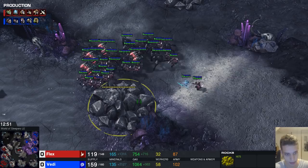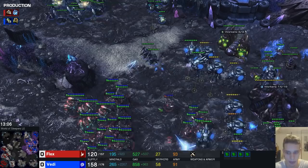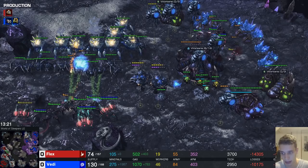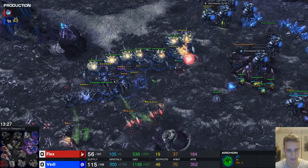Rather than engaging the opponent, he idles in the middle of the map and attacks rocks that have apparently been bothering him too long. He loses every single probe as he moves across the map without the prism. Five cannons go into his third base — probably the right call in case of a base trade. But after being ahead for the past eight minutes, Flex takes an engagement into an army he already lost to earlier, plus banelings, and gets absolutely blasted. Mutas still destroying every single probe.